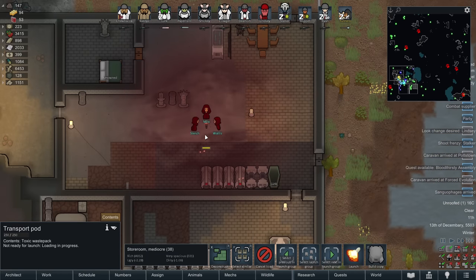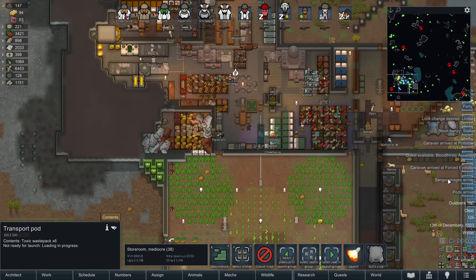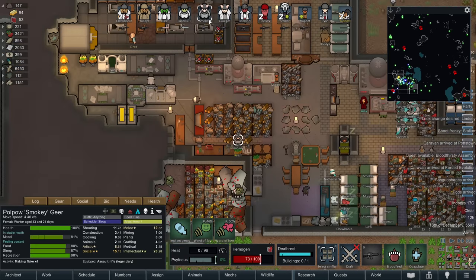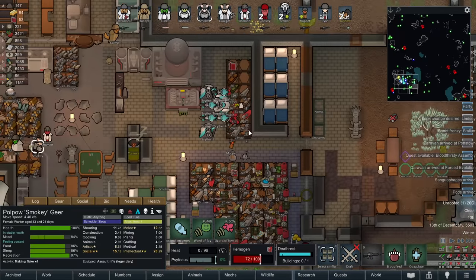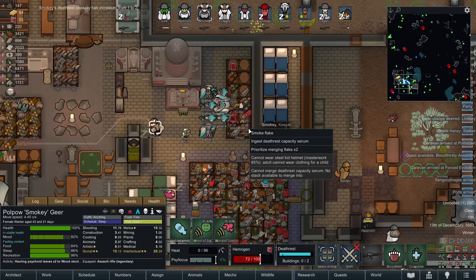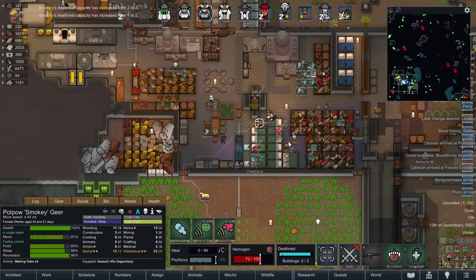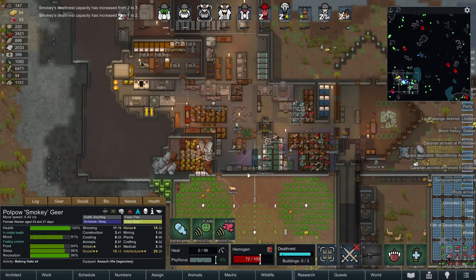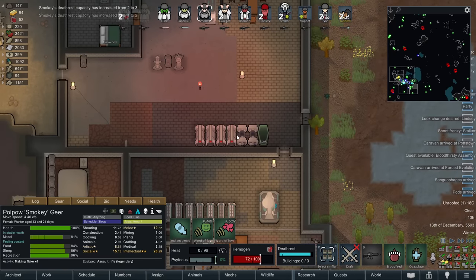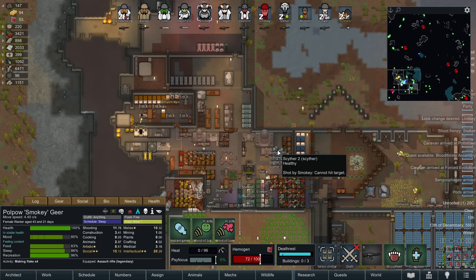We're still dealing with the sanguophages who are currently having a bit of a chat. I hear sometimes people come to attack and kill them - usually the impids, like they're the natural-born enemies of the vamps. Pods have arrived with a death rest capacity serum. Smokey, I want you to start chowing down on those. In fact, you're going to grab both of them and we'll get you another one. That's three, and we've got some trading to do to hopefully get at least a fourth, possibly fifth or sixth. We want to get them up to six as well, so we need at least three more serums before we put them to sleep again.